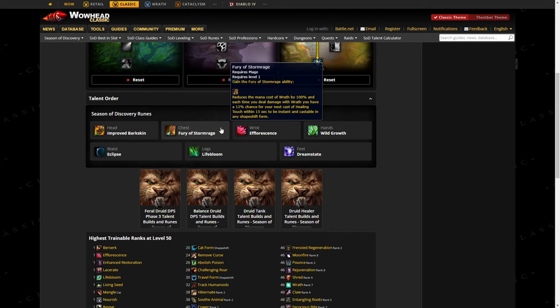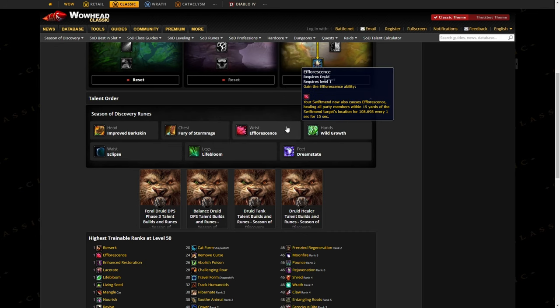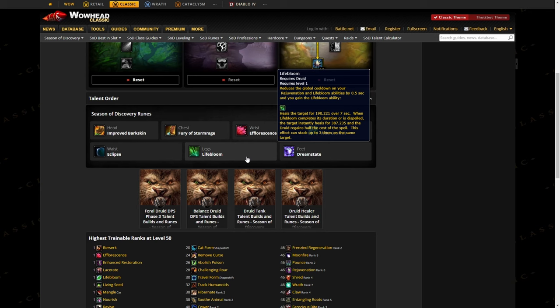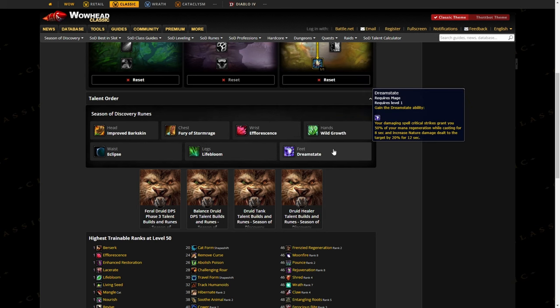For your PvE runes: head is Improved Barkskin, chest is Fury of Stormrage, wrists are Efflorescence, hands are Wild Growth, waist is Eclipse, legs are Lifebloom, and feet is Dreamstate.